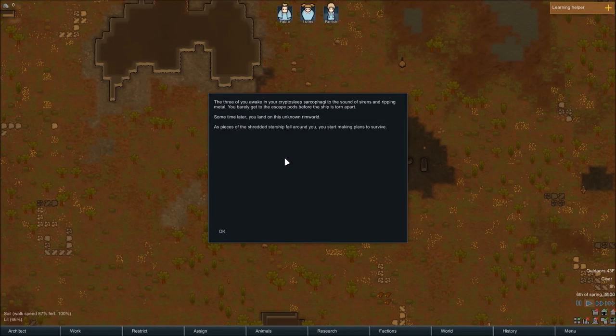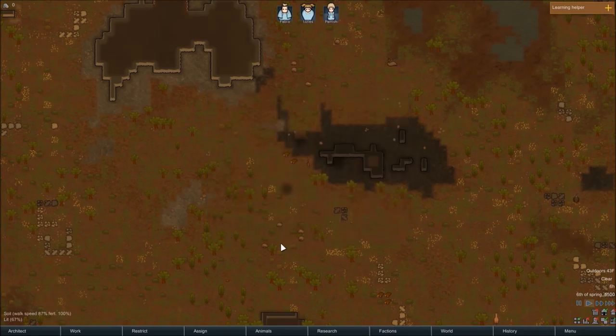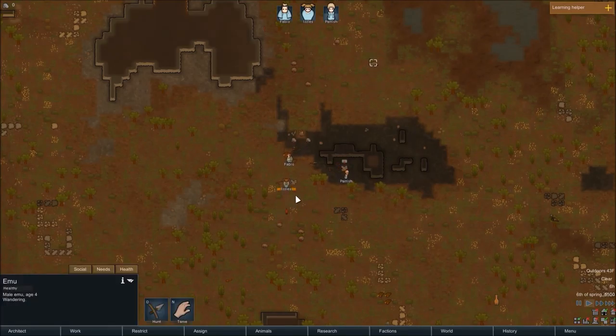Let's get right into this. The three of you awake from your cryptosleep sarcophagi to the sounds of sirens and ripping metal. You barely get to the escape pods before the ship is torn apart. Sometime later, you land on this unknown Rimworld. Oh, it's a Rimworld — couldn't have guessed that, judging that the game is called RimWorld. As pieces of the shredded starship fall around you, you start making plans to survive in the wilderness on some unknown, uncharted planet — with emus on it.